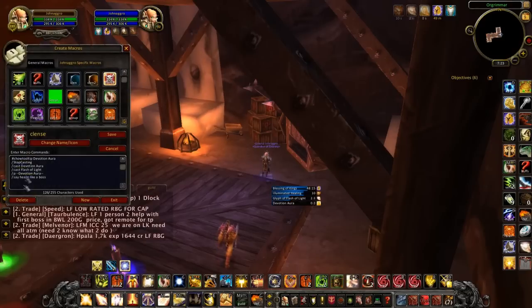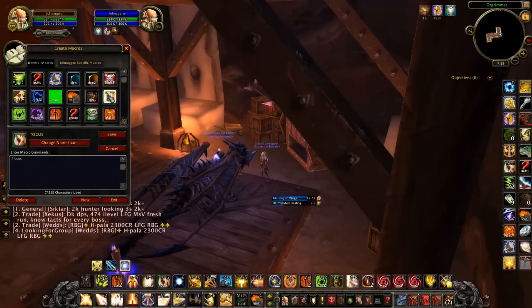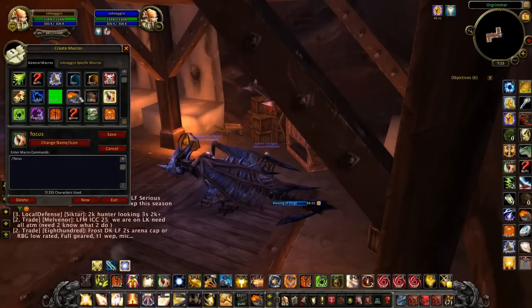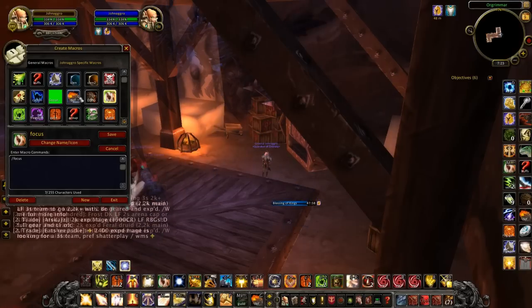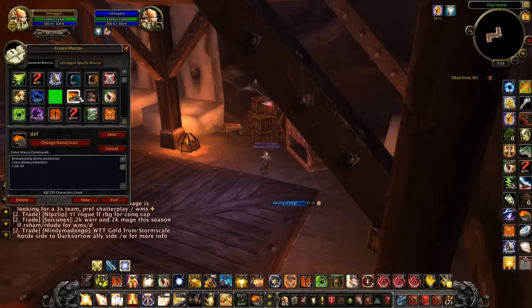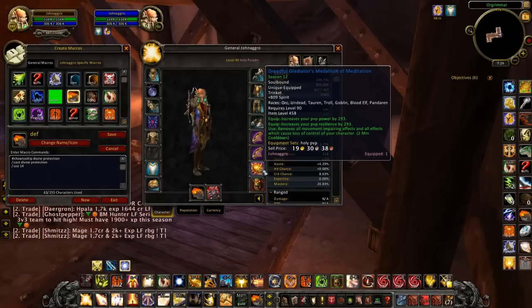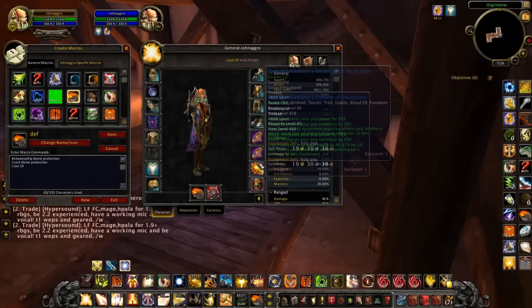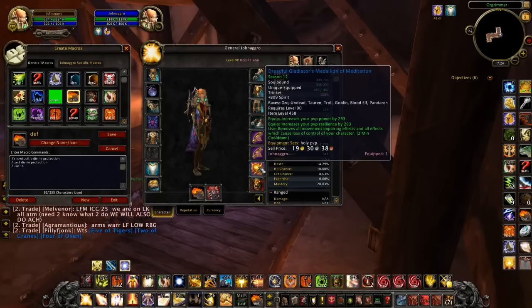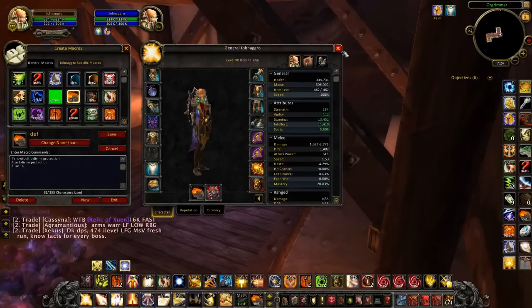Then there's the cleanse macro — it targets my focus and cleanses them. I change my focus target a lot, so it's very important to have this on a keybind as a healer. Next is the Divine Protection macro combined with my trinket: show tooltips, cast Divine Protection, then slash use 14. Number 13 is the top trinket slot, 14 is the bottom. I'm using my Battlemaster's trinket in the bottom slot, so I use slash use 14 — make sure you put the right number for whichever slot yours is in.